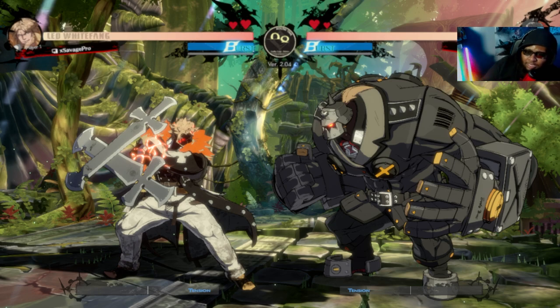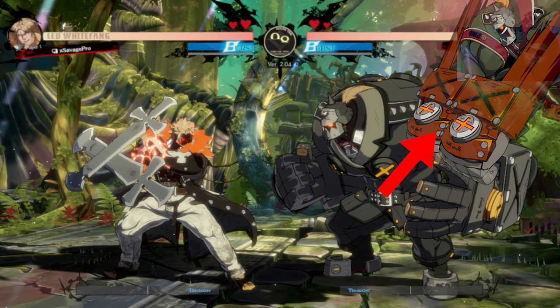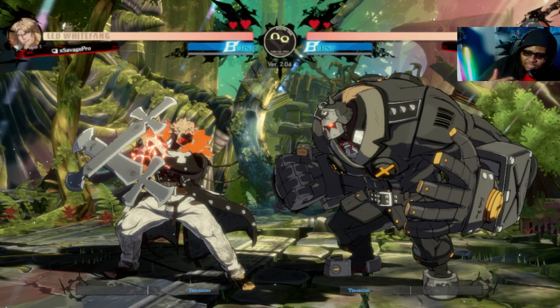If the Potemkin player does forward Mega Fist, you'll recover from the 5P in time to block and punish it. If they do backward Mega Fist, they're just putting themselves closer to the corner, which is your ultimate goal. If they start adapting with 6P, step back and go for whiff punishes instead, since that means they're respecting your opening options.